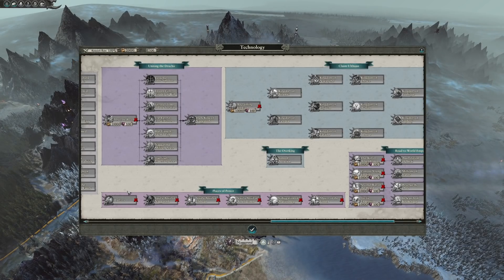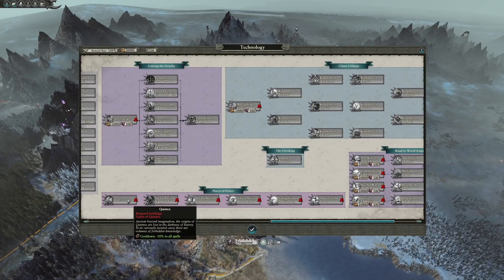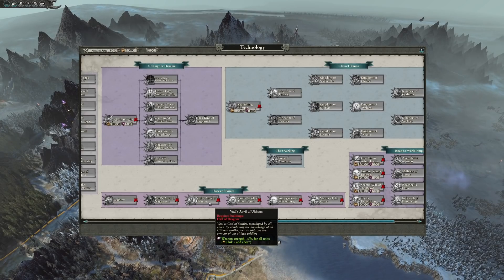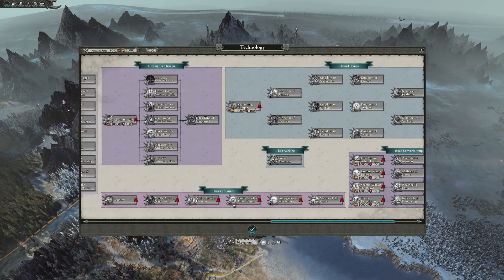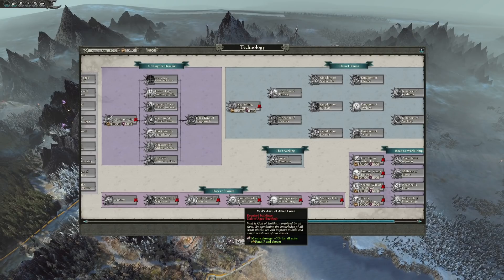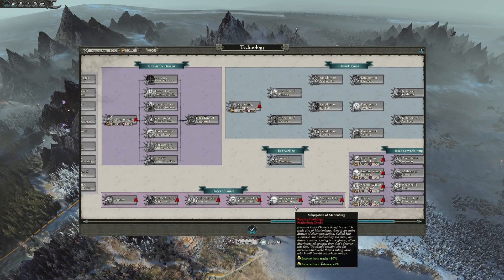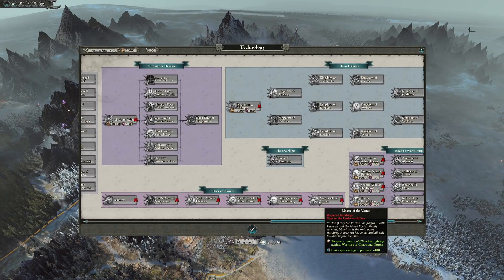Places of Power will require you to capture a few different locations, and as you can see on screen, they are quite varied. The buffs acquired are mostly focused around your battles — cooldown reduction of spells and increased damage output for units above rank 7. The majority of them are more late-game centred, yet still very useful.